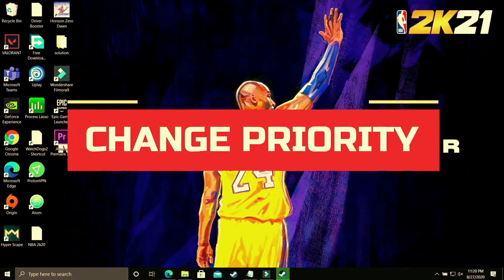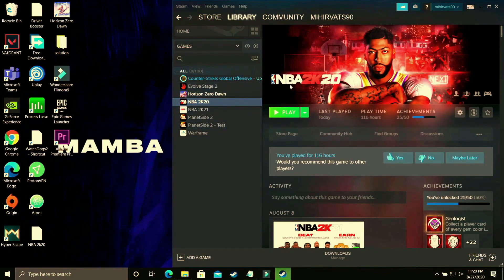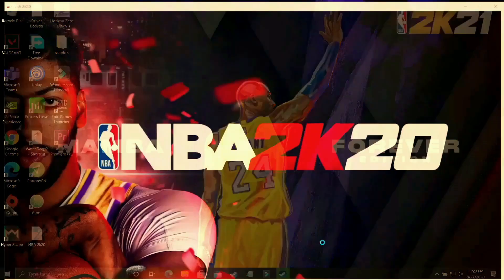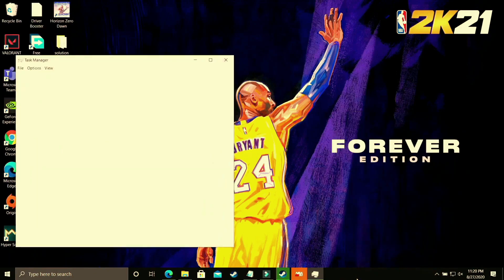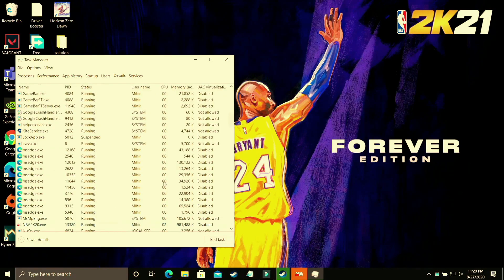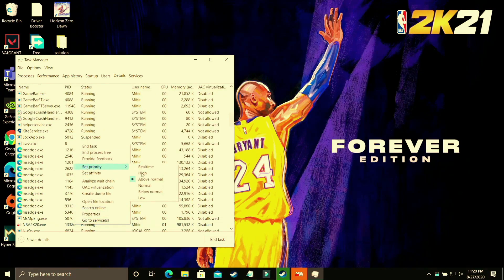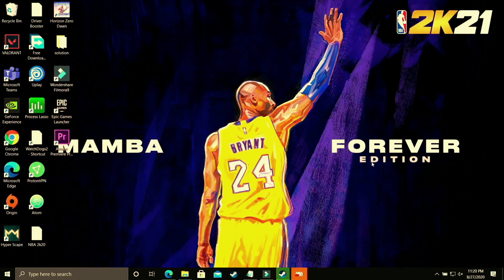In this step we'll be changing the priority of your game. Run your game from whichever launcher you use — Steam, Origin, or any other — and then minimize it. Press Windows+D or Alt+Tab to go to the desktop. Right-click the taskbar and open Task Manager. Find your game's process, go to Details, right-click on its .exe file, and set its priority to 'High.' This will put the maximum PC power into running the game, and you will see a significant boost after applying this step.